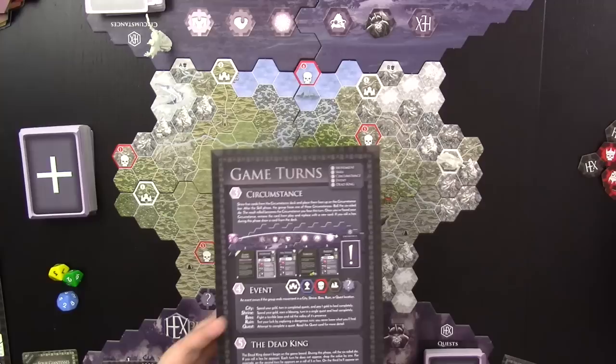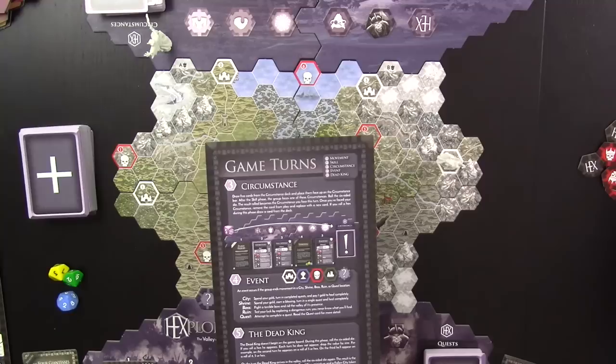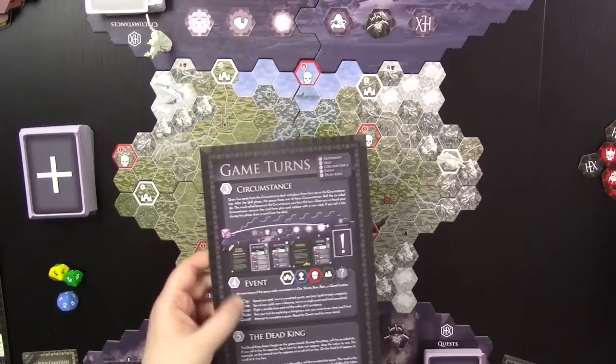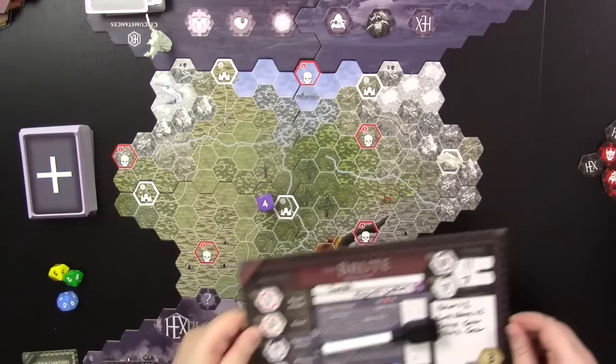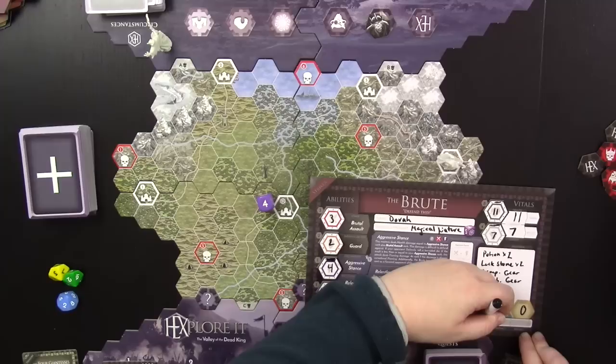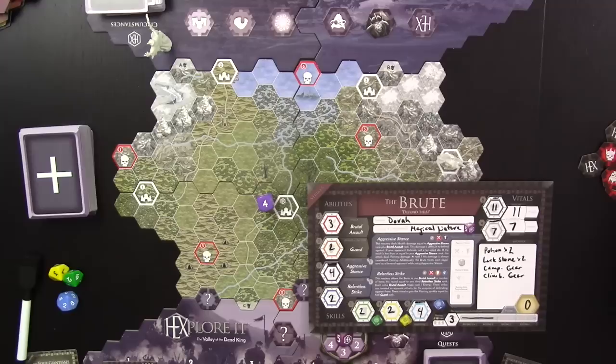Now I'm in a city. I've done movement, skills, and circumstances. Cities have special events — I can spend gold, turn in completed quests, and pay one gold to heal completely. I only have three gold and I need food badly, so I'm going to spend all of it on rations: six more food up to nine — three days of travel. I'm already back to full health from camping gear, so I didn't need to pay anything to heal.